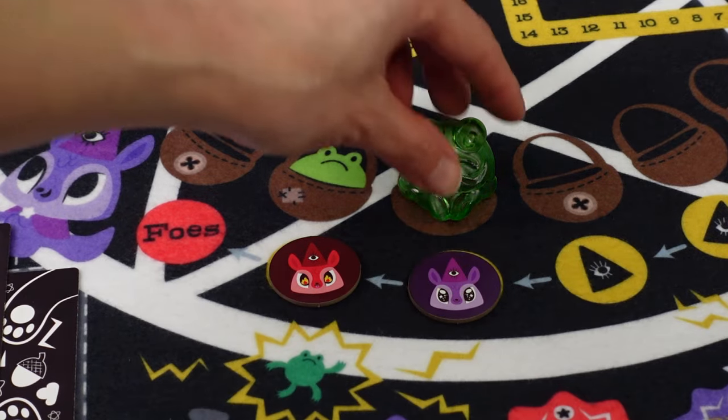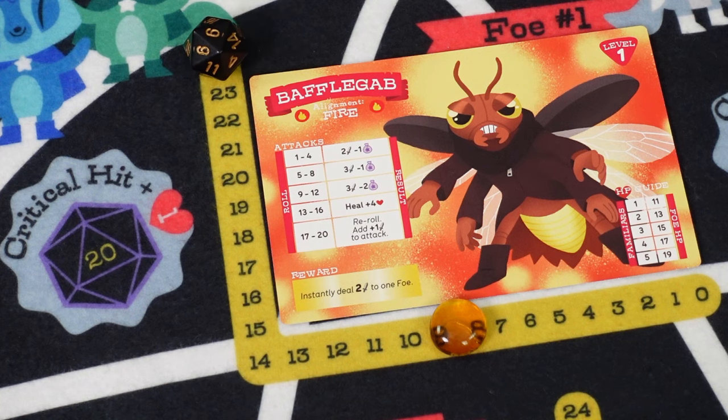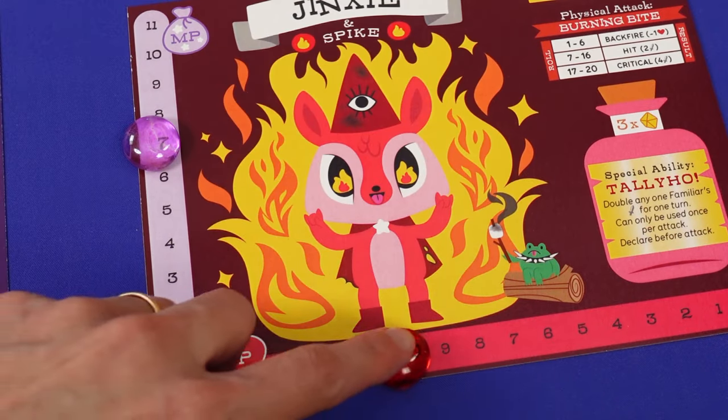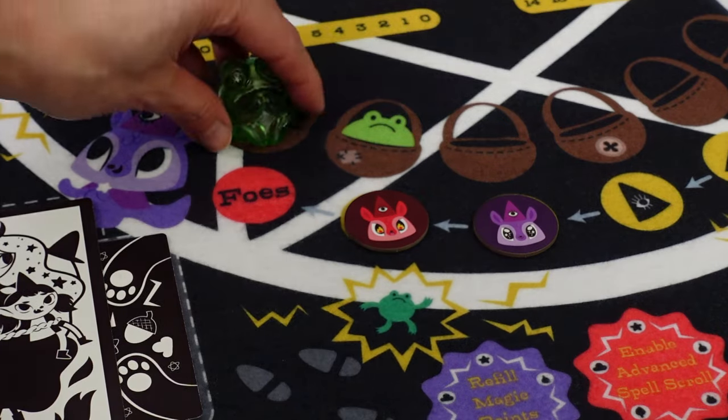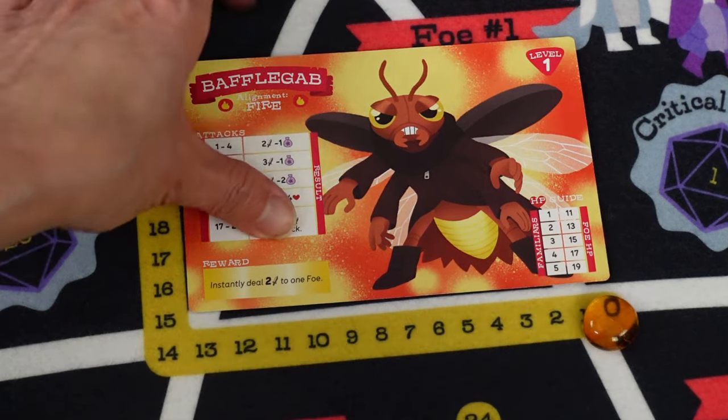After you do your turn, it goes to the next player's, until it's the foe's turn. Roll a d20 for the foe to attack back and apply the result — each familiar has to suffer the damage. Then the turn goes back to all players again, one at a time, till hopefully this foe is defeated and we move to the next wave.